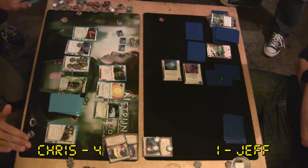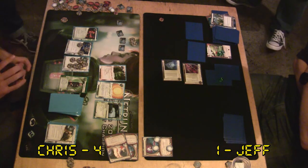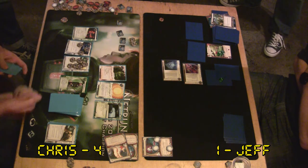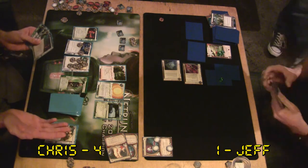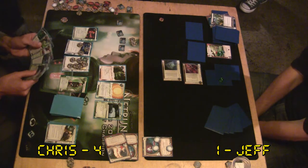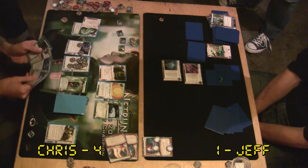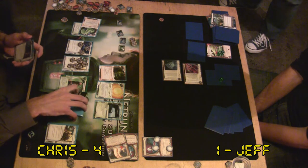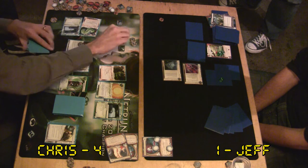I'm not a huge fan of just flatline decks - the single-minded ones where all it does is go for the kill, and if it can't do that, it kind of flounders. I think decks are much better when they're designed around: if the runner makes a mistake, then you can set up the kill, but more often than not you're just trying to score out. It becomes a lot tougher if you're single-minded in that way.